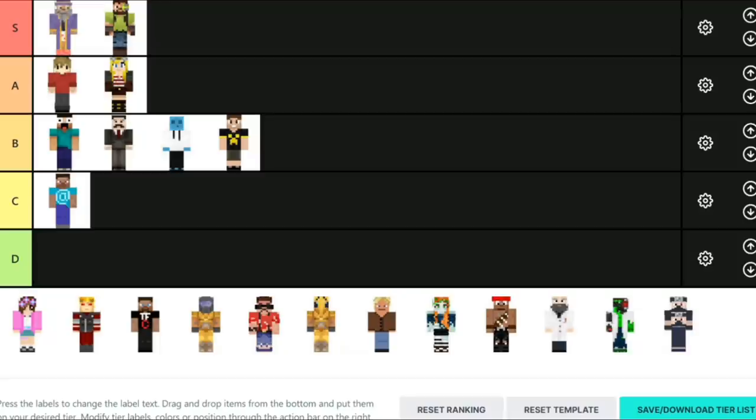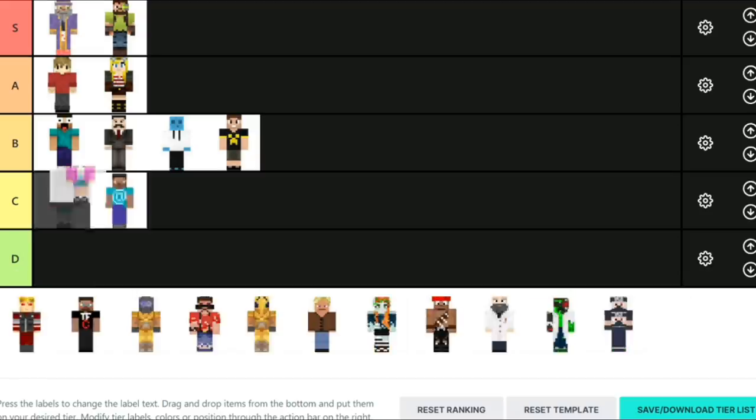Next up, Stress Monster. I really like the colors in Stress Monster — it's very bright and looks really, really nice. It has a nice feel to it. I like the eyes as well. I think it's a good skin, pretty much very good. Bottom of the A tier.